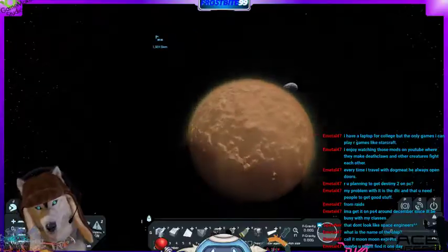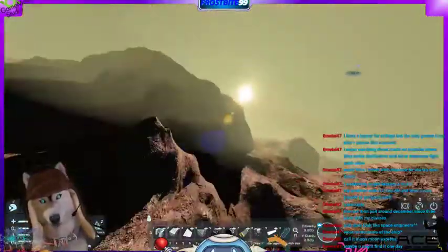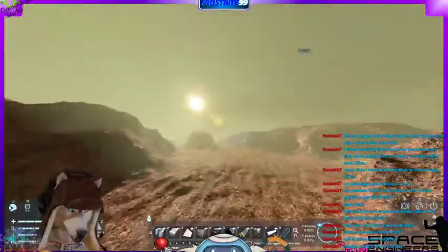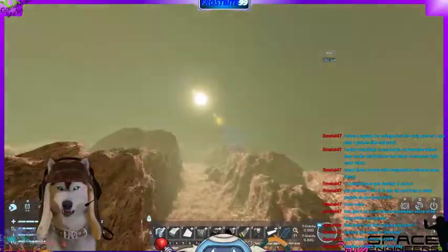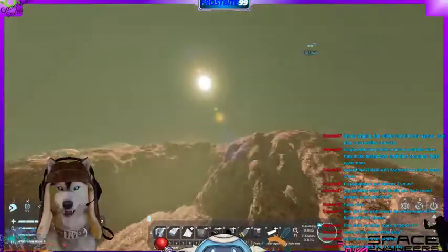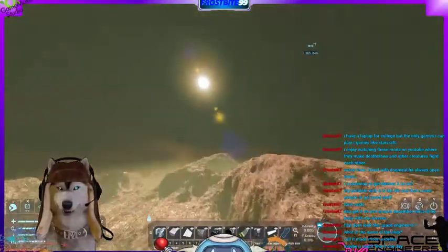Some of these planets can take — if you're going the basic vanilla speed of 100 meters per second — up to four hours to travel between planets if you're not using a jump drive. Using a jump drive you can almost warp immediately to a planet, but if you just decide to fly from planet to planet, it can take up to four hours.